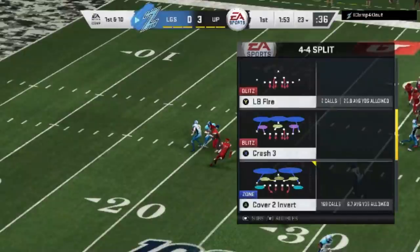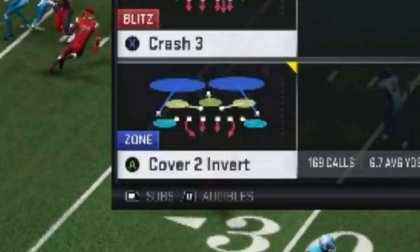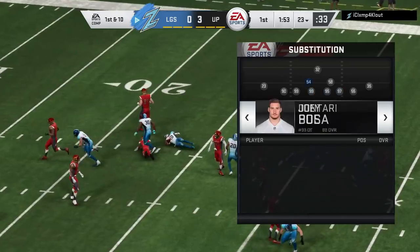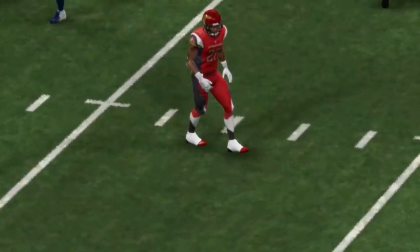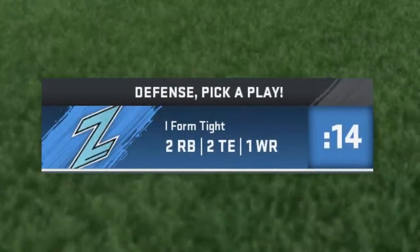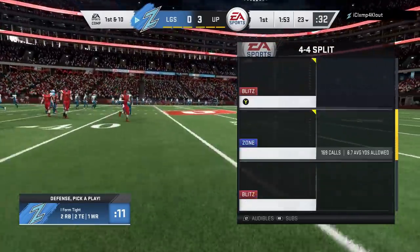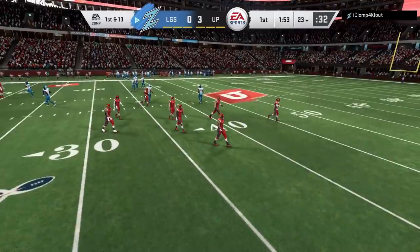The defense I find myself using to stop the run the most these days is probably out of the 4-4 split. I'm either using the cover 2 invert, which you saw there, or the FS blitz. The cover 2 invert I've put out before, but I never put out the FS blitz. I find that when it comes to interior runs, the FS blitz is much better. When it comes to outside runs, the cover 2 is much better. So anytime I see a 2 tight end set or more — 2 tight end, 3 tight end — I'm definitely going straight to the 4-4 split.